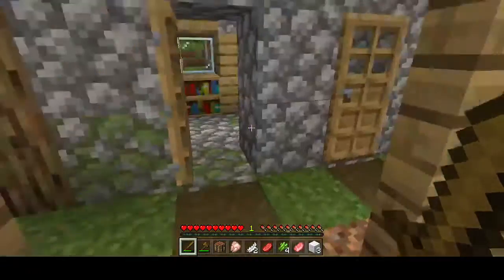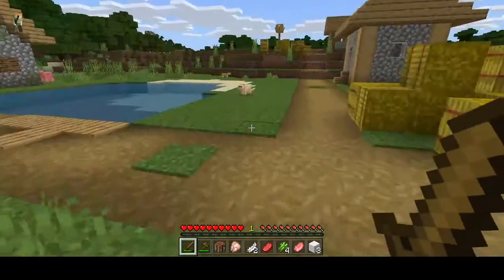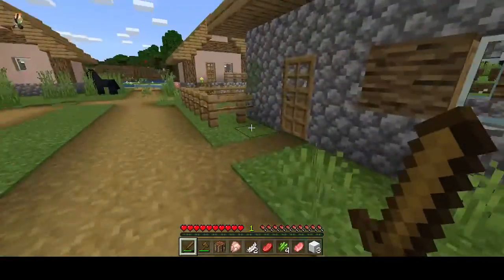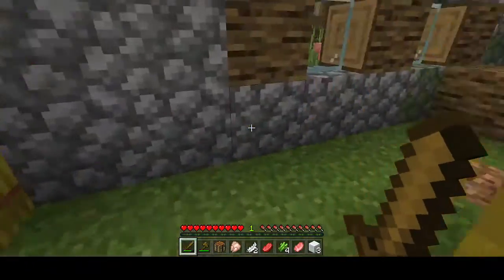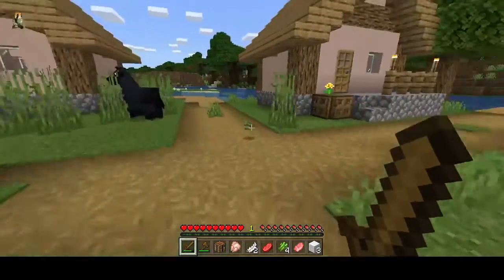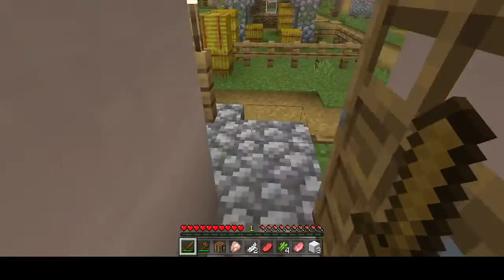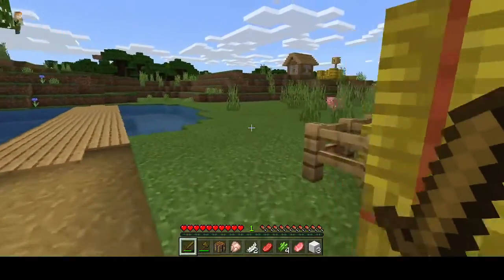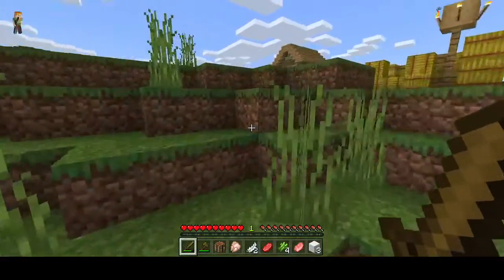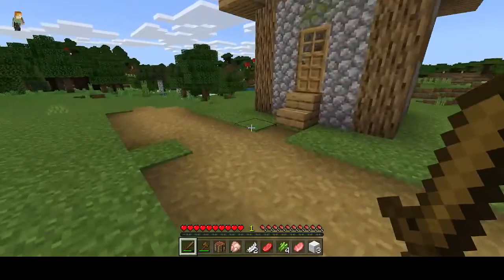There are some bookshelves in there — maybe a bit later on we'll come back and get them. What else have we got in here? Another stonecutter's. Hmm. Well, I think we've lucked out — there's not very many houses in this village.